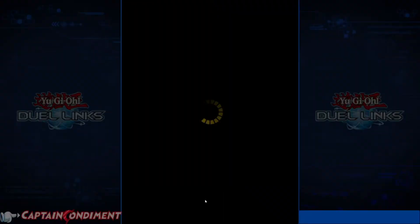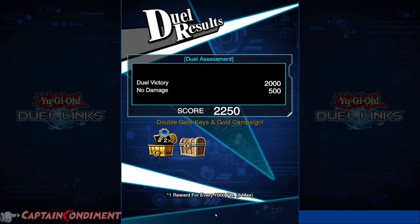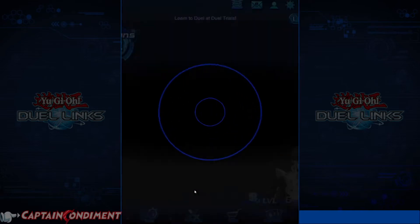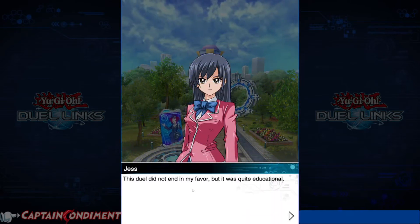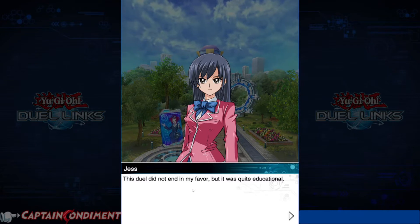Something interesting to note: as you play with your character, if you click them you will have unique voice lines to taunt your opponent with. As you can see there is a campaign currently running that gives us double gate keys and gold. So not only did we get four colors, we also got an extra four colors.